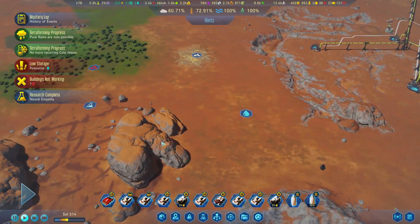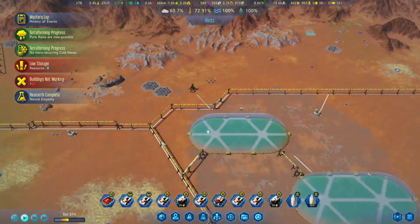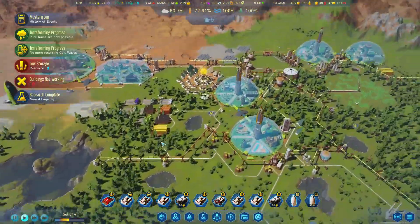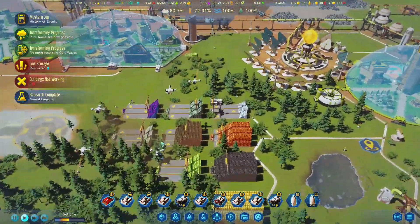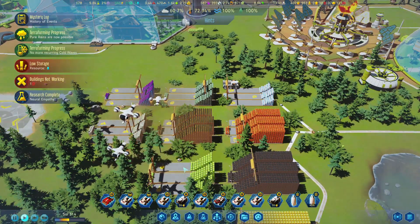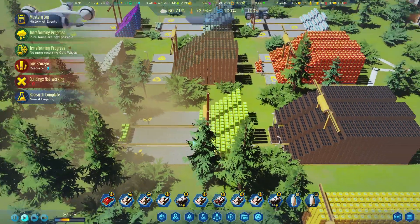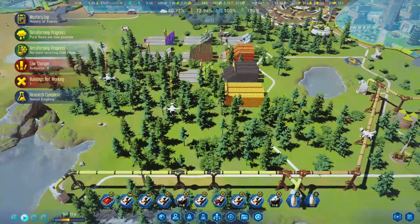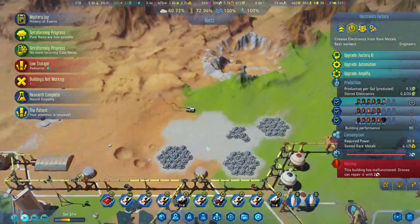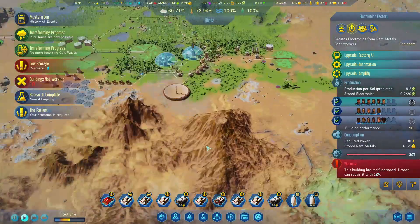Welcome back to Surviving Mars. Just a quick update on what's been happening. In the last episode we discussed the food situation and the famines around the settlements, and how we're going to address those. As you've probably noticed, we now have a back supply of food. We were suffering from a water shortage which we have now resolved.